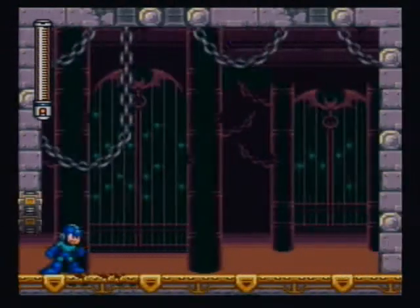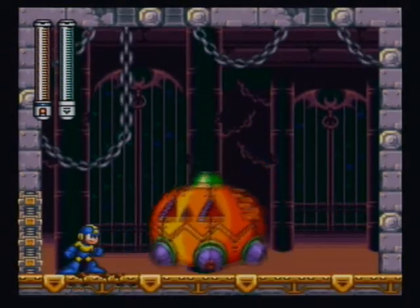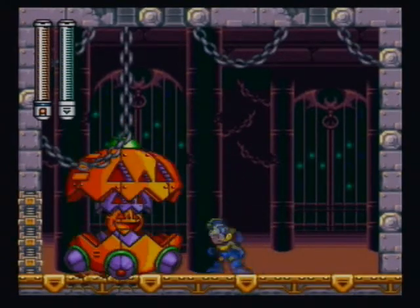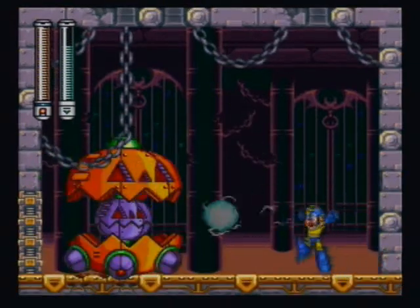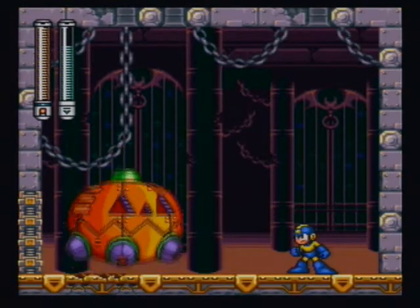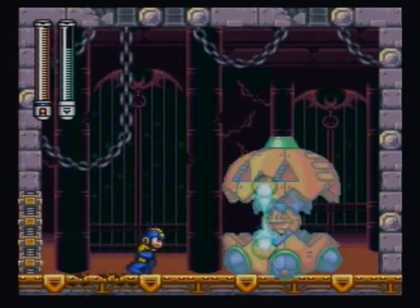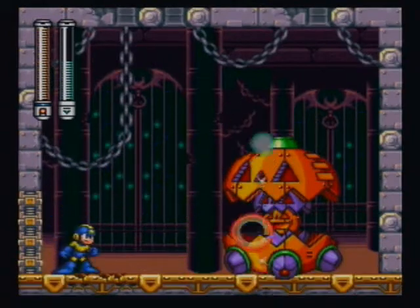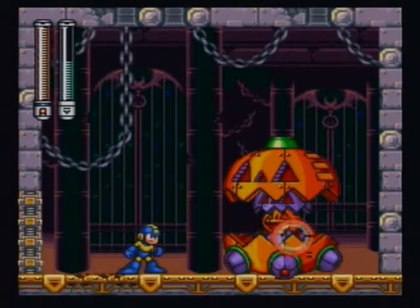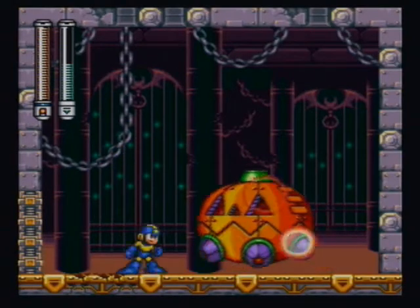The rest of the items that we have left to get are all here in Shade Man stage. We took the path to the right earlier because we didn't have everything that we needed to get all the stuff down below. So instead of destroying the outer shell this time, we're going to destroy the core of it and go down below.